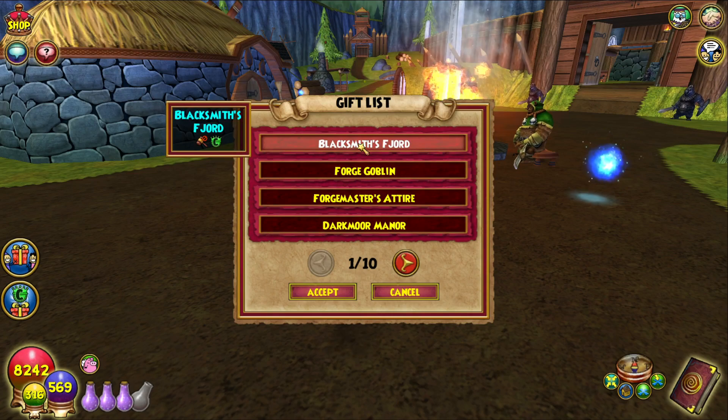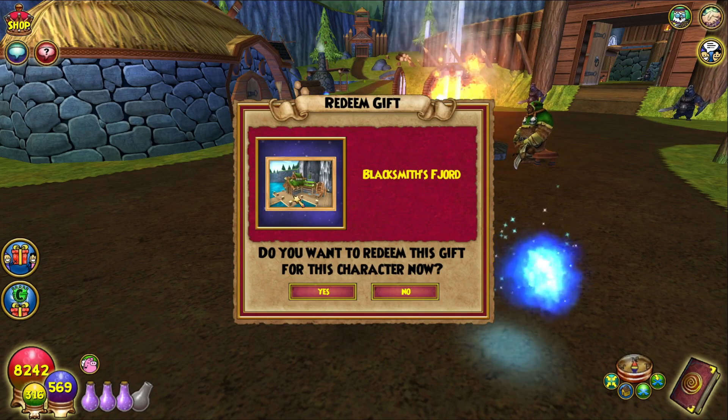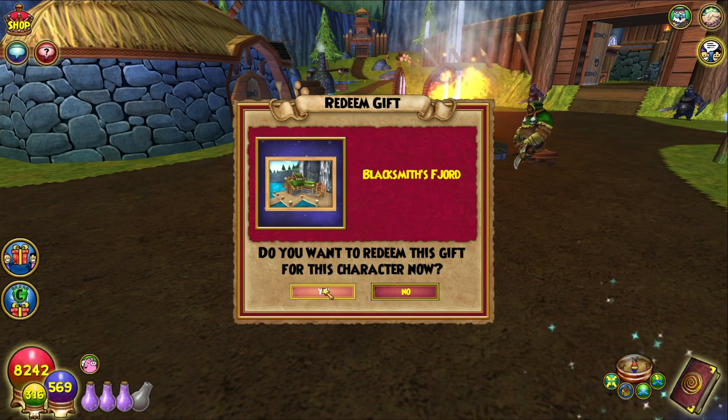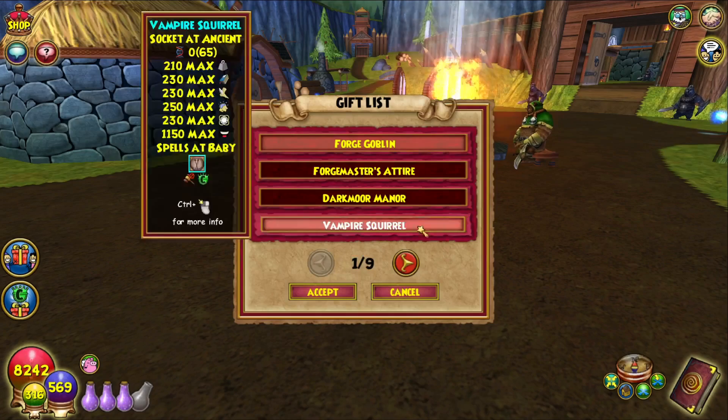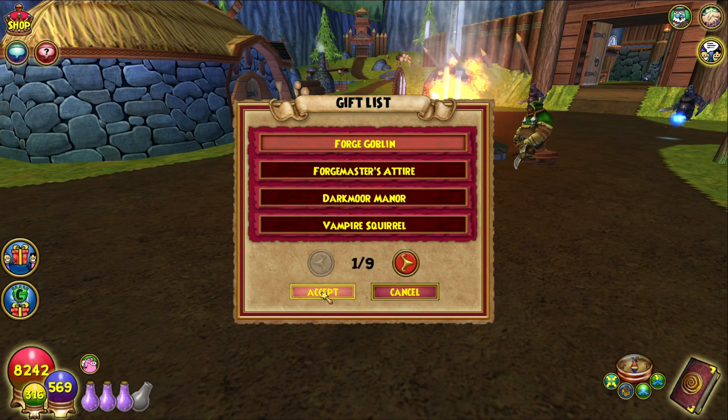So here's the actual Blacksmith Fjord — I'm excited for this. This is the house. Oh yeah, this is gonna look good. From the picture it looks nice. So let's redeem that. And we also have the pet, the Forge Goblin — we'll redeem that.